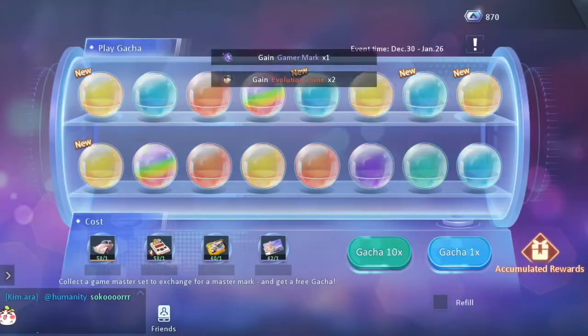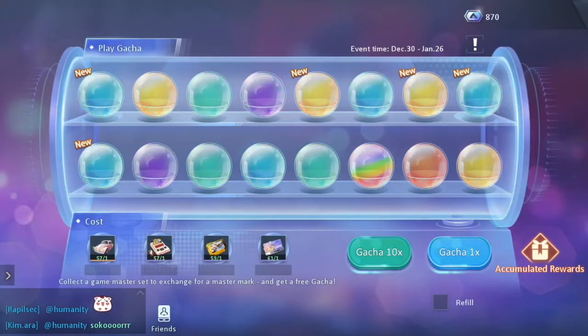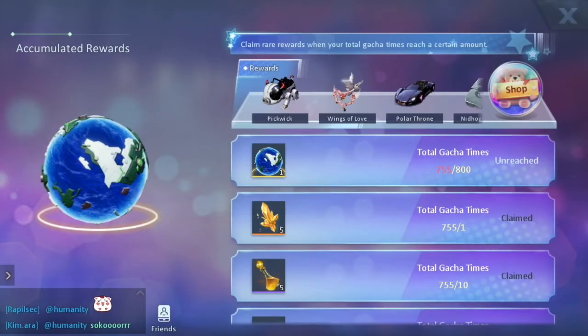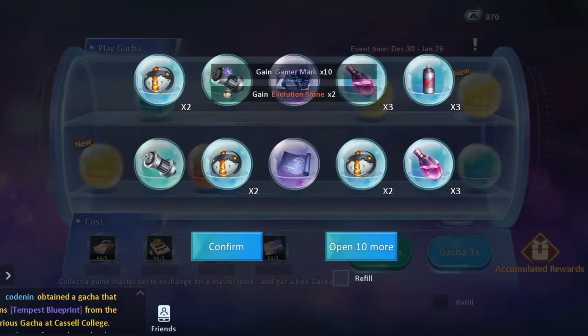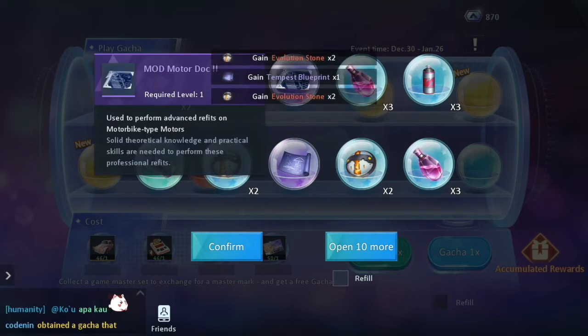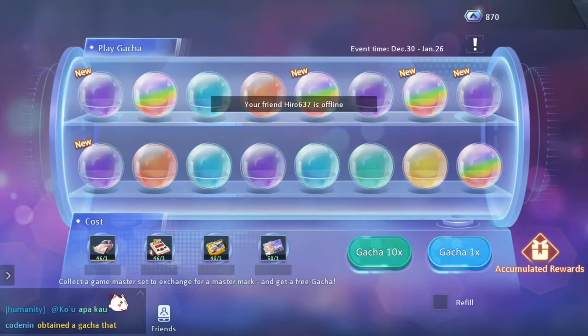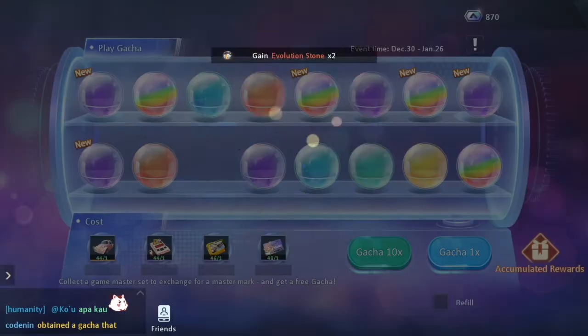Now we're going to do just four rolls so we can have five, and now 755. Now we can go with 10, then we're going to do five afterwards. Nothing that great from these - they are sellables though, so more diamonds.